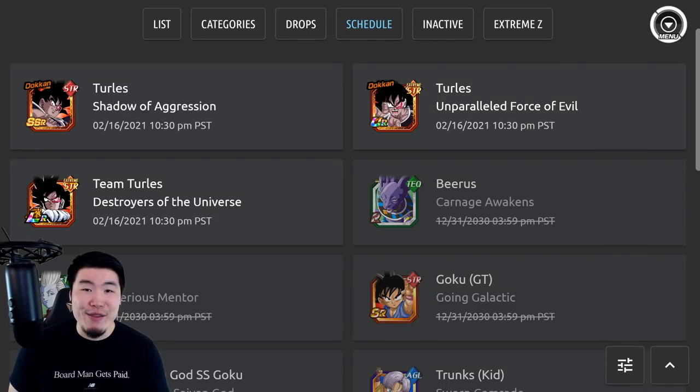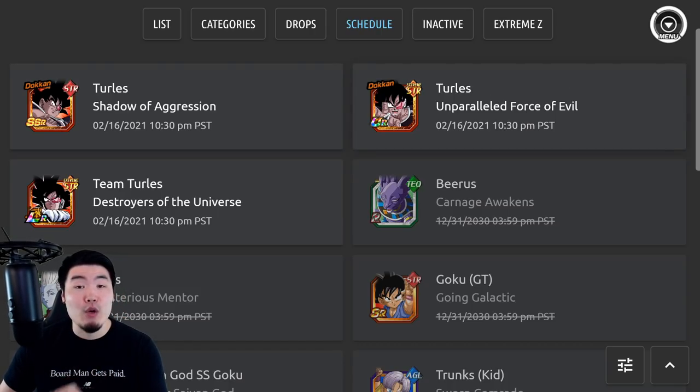Hey, what's going on guys? Welcome back to another Dokkan Battle video. LR Turles is going to be dropping on Global in about 3 days from now, on February 16th at 10:30pm PST or February 17th at 1:30am EST.